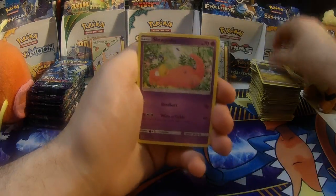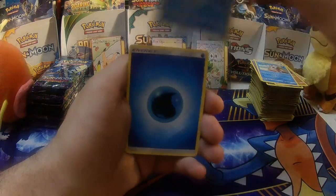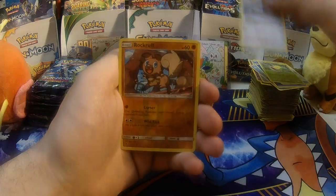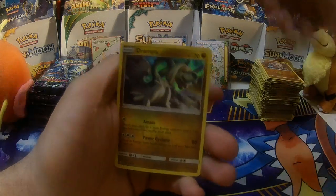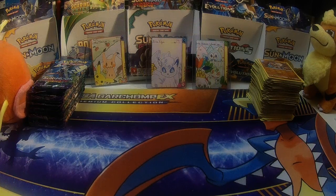Next pack — Goomy, Slowpoke, Mudbray, Delibird, Wishiwashi, Water Energy, Aqua Patch, Weepinbell, Fletchinder, Reverse Holo Rockruff — ain't Rockruff adorable — and a Drampa Holo. Not only did we get the Drampa GX, but we got his Holo Brethren to go with it.